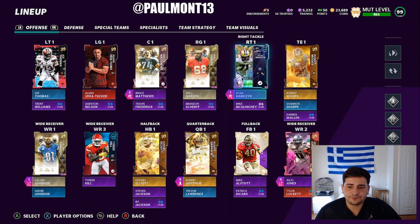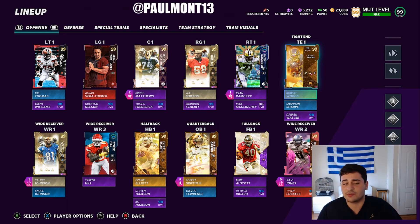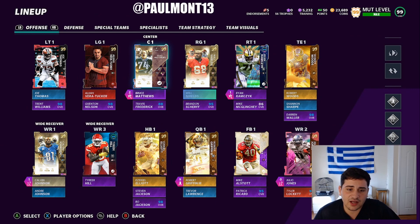Darren Waller, 98 — got him a while ago. 99 Shannon Sharp — shout out to Brett Harmon, he did bless me with him. 99 overall Golden Ticket Rob Gronkowski, my favorite tight end in the game — got him a while ago, maybe a month or two ago. And yeah, that's the whole top of my offense.